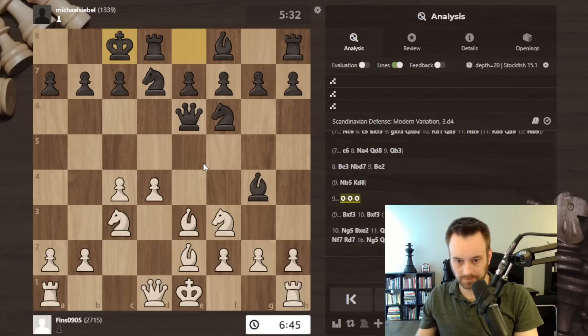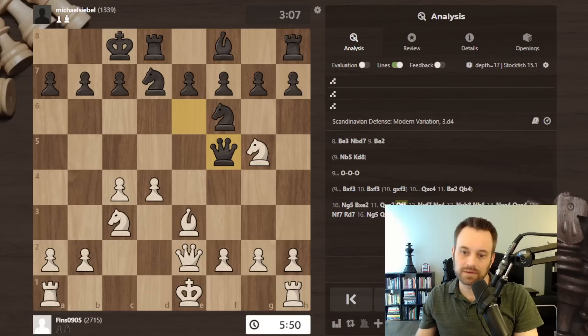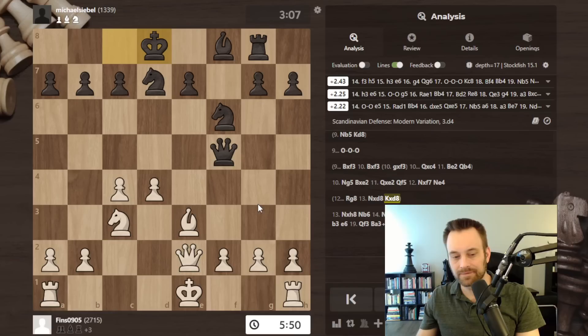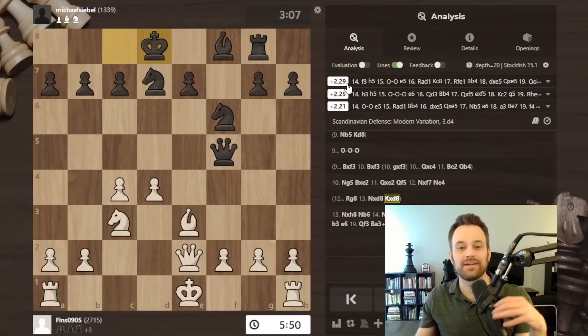It's about a half-pawn advantage for white, though we can't read into that too much with white having doubled pawns and plenty of pieces on board. Castles — interesting, I thought this was pretty easily winning, but it's only showing plus two. The engine says e5 is the key move for black. If black purely wants to keep it to an exchange, rook g8 is the way to go — then knight takes d8, king takes d8, and they're down an exchange and a pawn. I would have gone for e5 — this is the way to create maximum chaos. Let's see if knight takes h8: I was showing bishop b4, also bishop c5 makes a lot of sense hitting the knight.